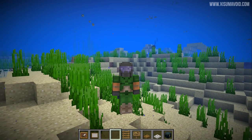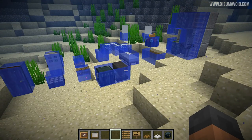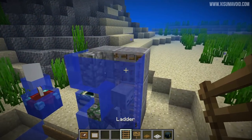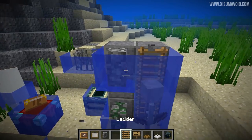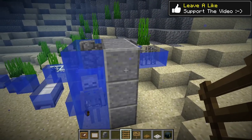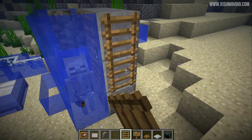I've just been going through the patch notes and the very first line is that they have allowed more blocks to have water in them. So I came over here to try out all of the blocks and much to my surprise none of them had changed. It's some sort of bug because I'm using the world from the previous video, but if I place ladders over here - you can see that actually they can be placed underwater.